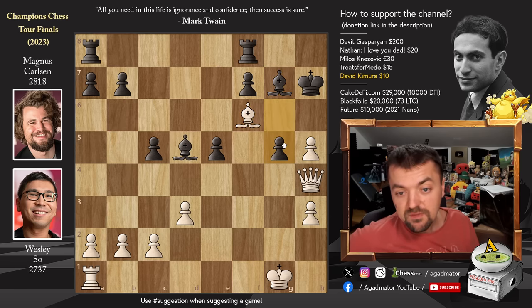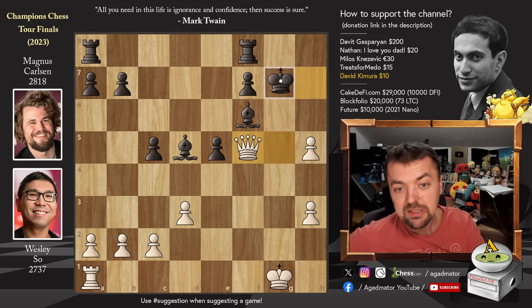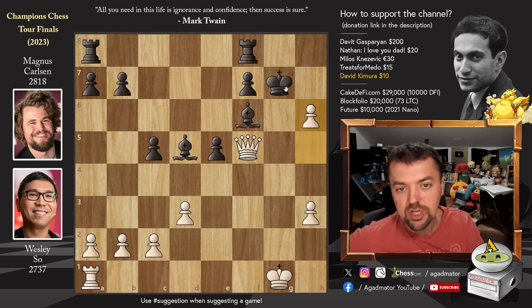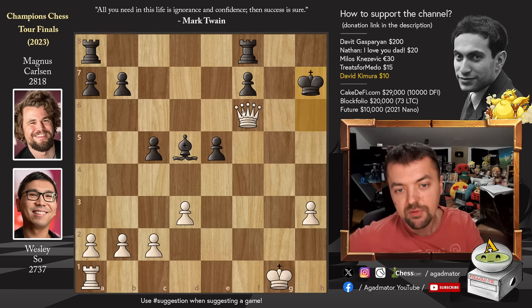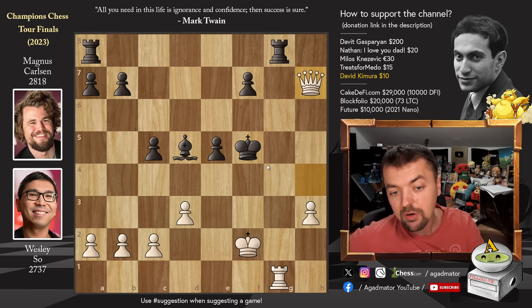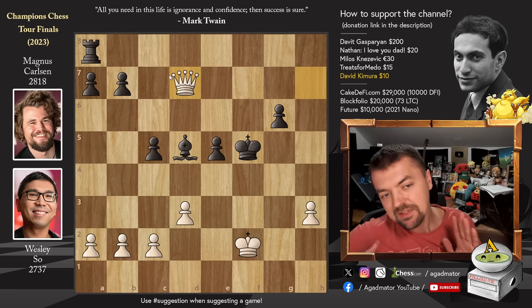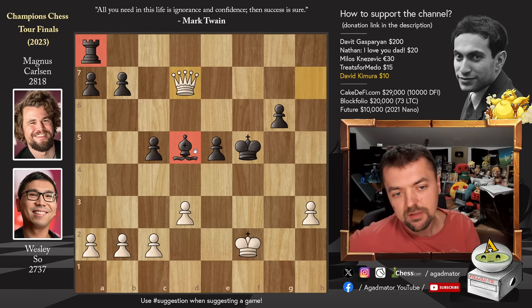Bishop captures, pawn to g5, and queen captures on g5. Wesley first delivered a check — king to g7, and now pawn to h6 with check, playing precise moves. Captures, captures, king to h7, queen to f5 check, king h6 — a repetition once — king h7, and now king to f2, preparing to bring the rook into the game. Rook to g8, queen h4 check, king to g6, and rook to g1 with check. King to f5, queen to h7 with check — if you don't want to lose the rook on g8 you have to block with the rook, so rook to g6. Only now Wesley traded: rook captures, pawn captures, and queen to d7 with check.